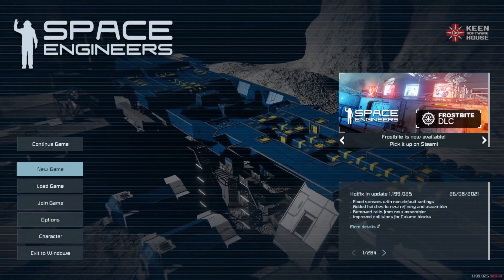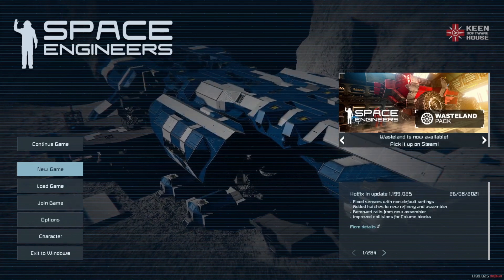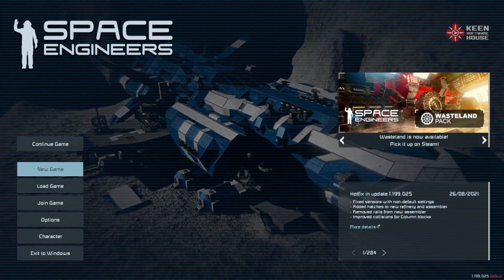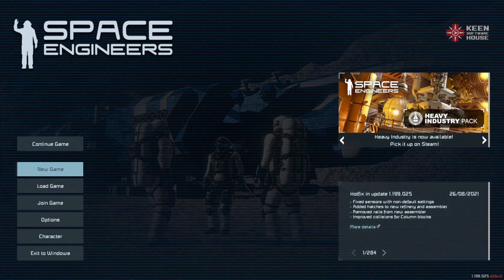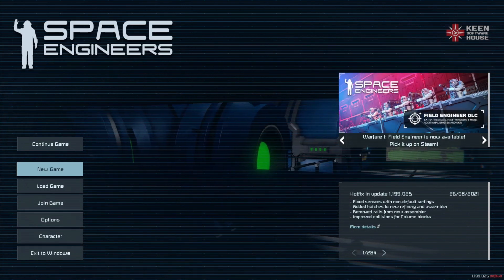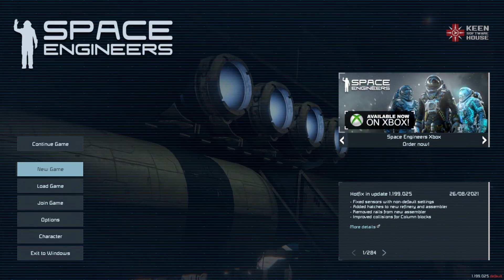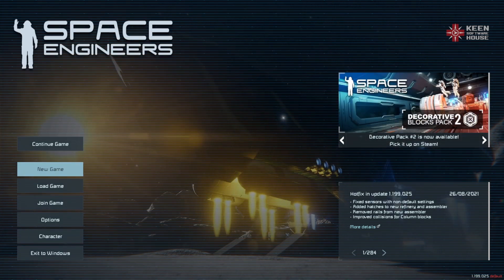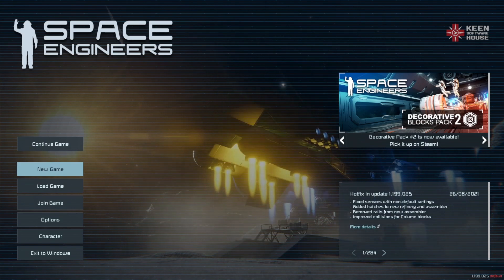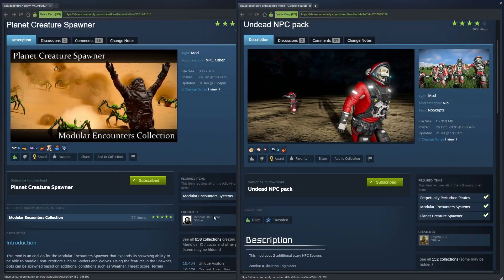G'day all. I've been testing this planetary creature spawner and the undead NPC mod pack and I found that upon creating a new game or a new save game, it takes about 15 to 20 minutes on default for the mod to then spawn in those creatures. Because I need to record my episodes sporadically throughout the week and don't have much time, I've had to go in and change some of these config files.